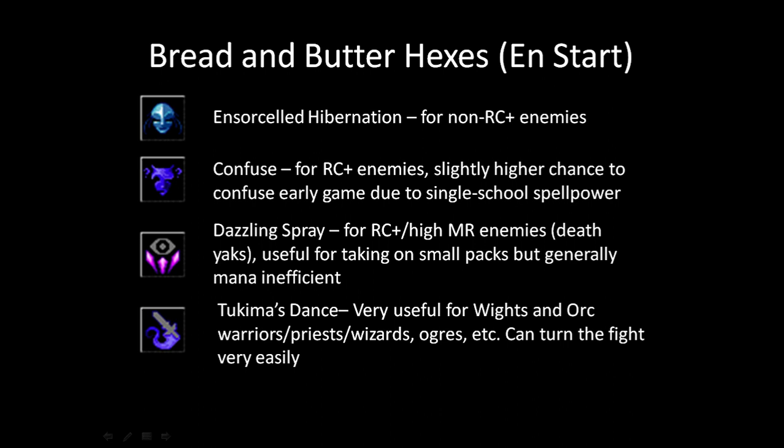For enemies you can't Ensorcell, Confuse is usually your second go-to. It works against rC enemies. Ensorcelled Hibernation is an ice-hexes spell whereas Confuse is a pure hexes spell, so early in the game when you're only training hexes it's unlikely you can train ice for Hibernation that early. Confuse only confuses them rather than paralyzing them, so they can still hit you sometimes — it doesn't work as well as Ensorcelled, but it is a very powerful alternative.